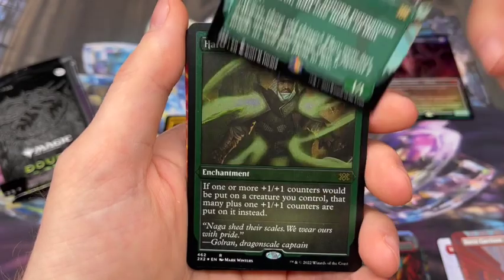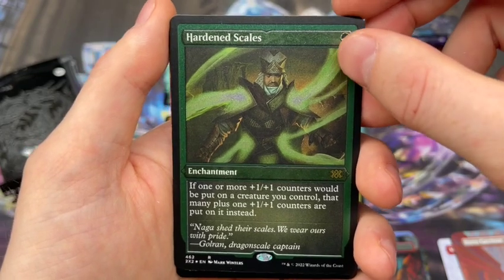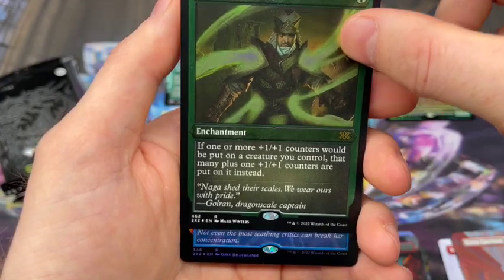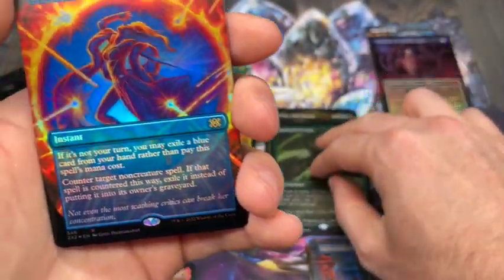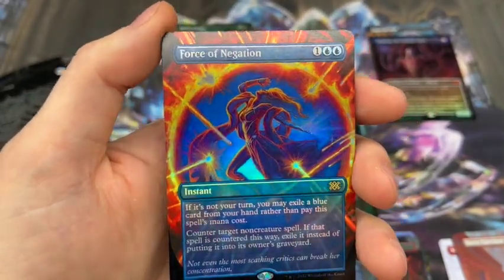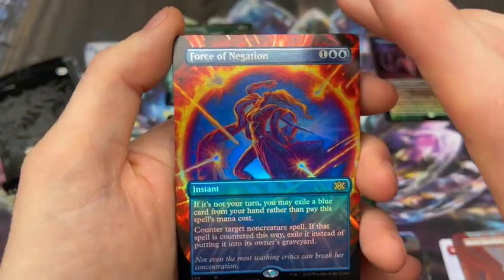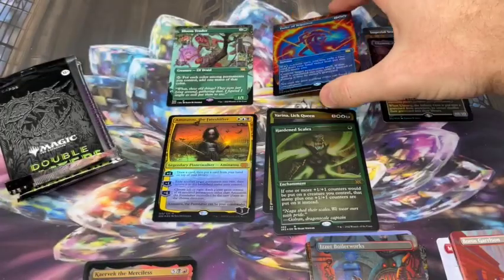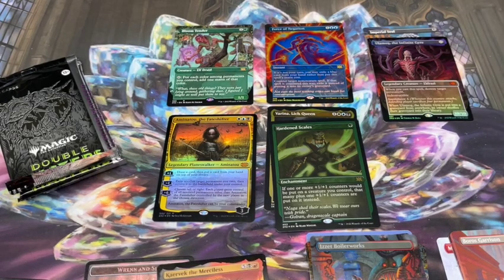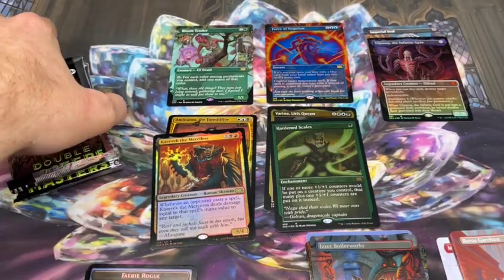We have another Rare in the foil etched: Hardened Scales. That's not too bad, that's another good one. I'm not actually sure if I pulled this in the foil etched yet, but that's really cool. And in our Borderless Foil, we've got a Rare — Force of Negation! Wow, that is a beautiful card. This box is doing well. My single boxes have actually been pretty on fire for most of the ones so far — not that the case was bad.